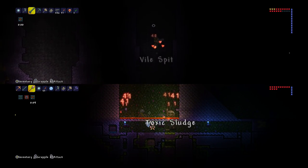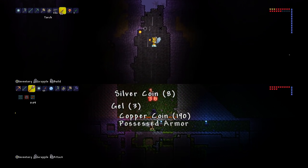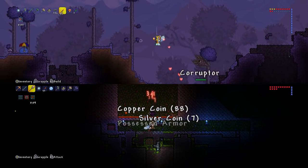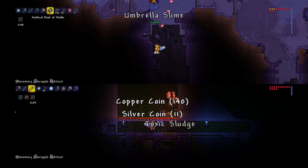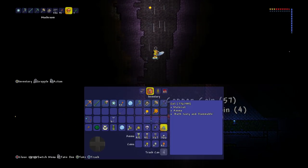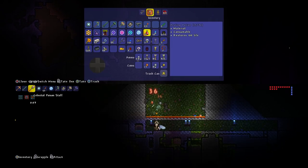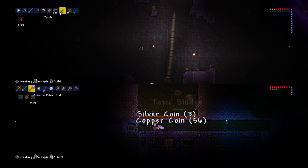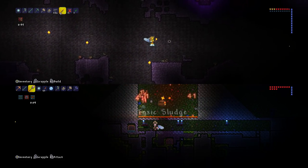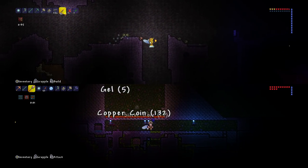We can't go down this one - we need to go back up here. I do need to put some torches down. Every episode I forget to put torches down. I just don't put torches down - it would make it so much easier if I did. I'm going to do that. I just accidentally took a potion which I wasn't meant to.